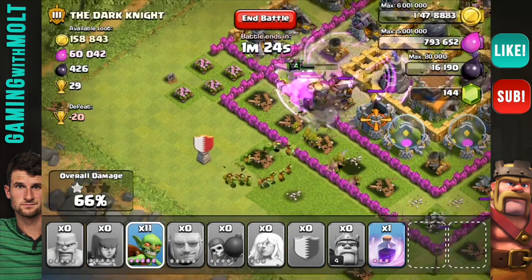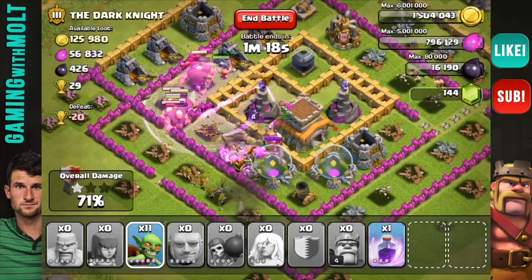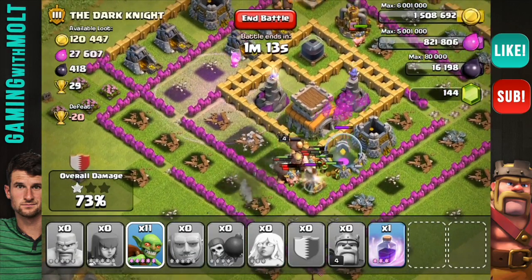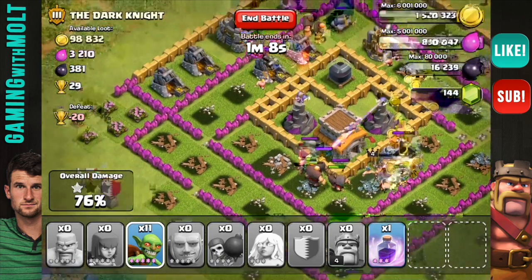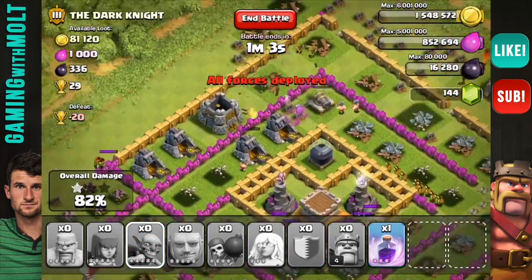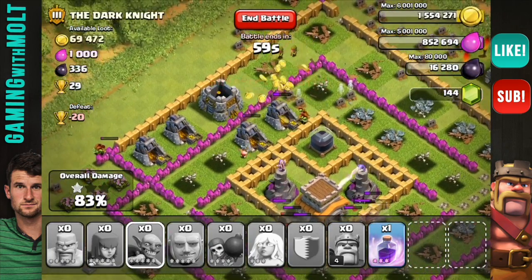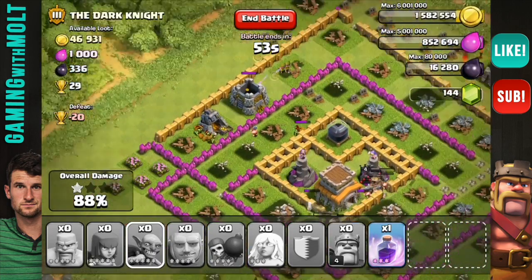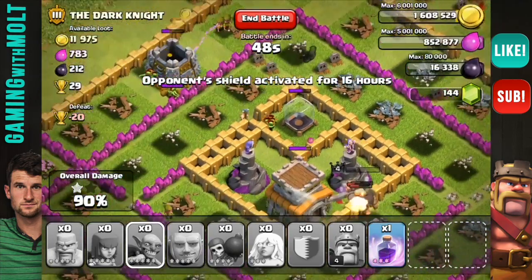Let's drop some goblins in there to get some of those resources. We still have a lot of time left so no need to rush. We still have a bunch of giants doing their work — that mortar just shot where the troops were going, a little frustrating but that's fine. I'm dropping the rest of my goblins here to break in to that gold since pretty much all the defenses are gone. Our goblins are running rampant through the base and they're about to get all that dark elixir.